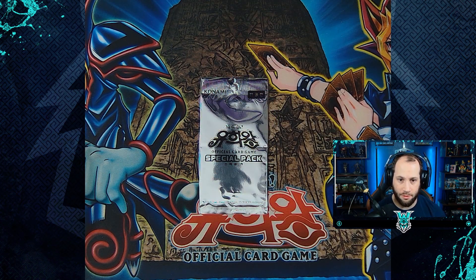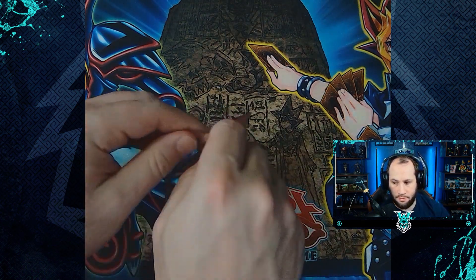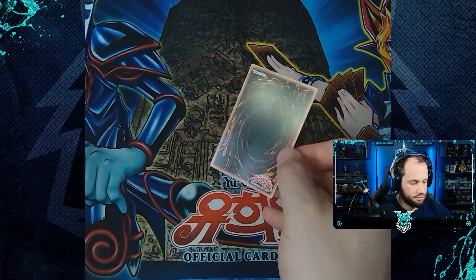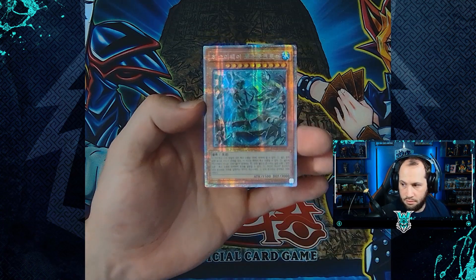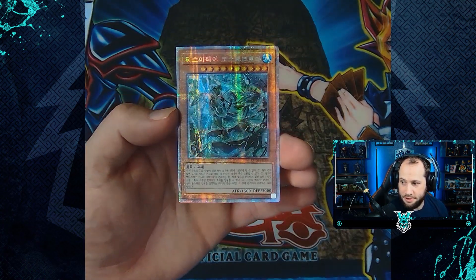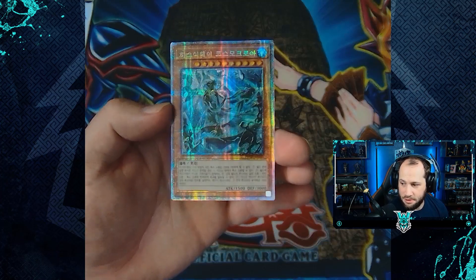And for our first promo pack — oh, that's a great way to start this set! This is the prismatic secret rare of the Ice Jade Cosmoclore. Woohoo!